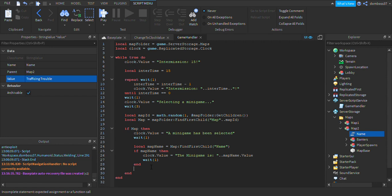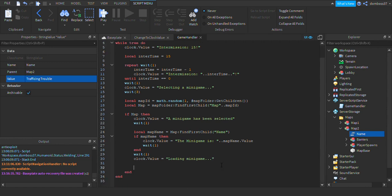After the end, do wait(1), then clock.value equals 'Loading minigame'. Drop two lines and we will do: local newMap equals map:Clone().